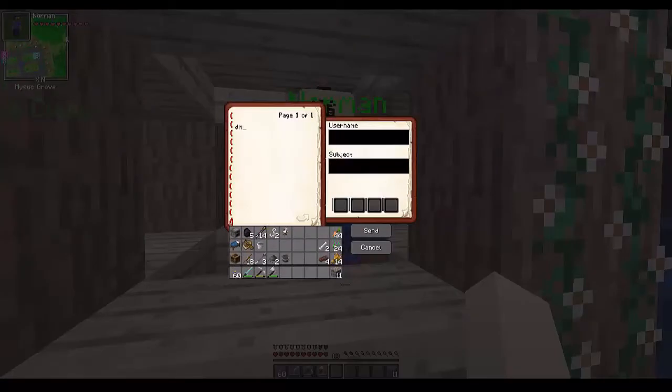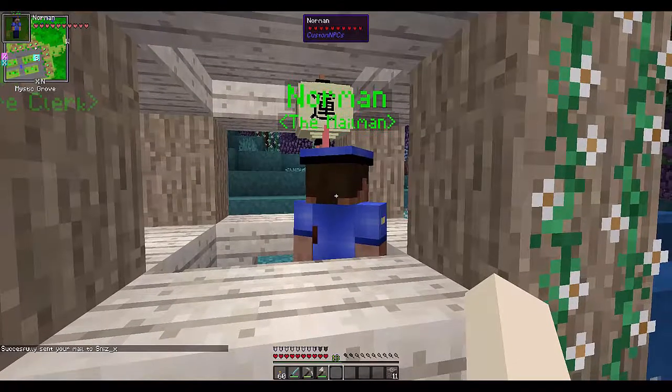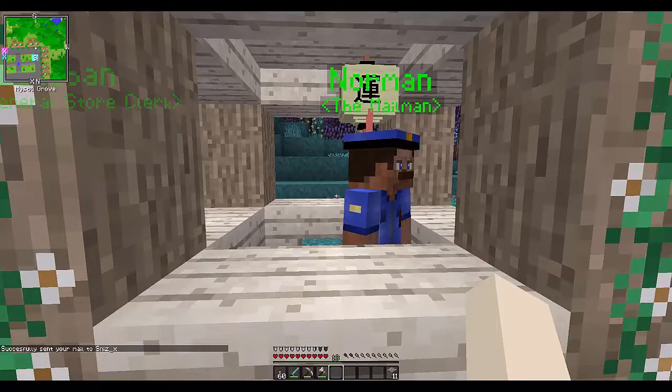Then we have Norman the mailman — he is super cool. You can write anything you want in here. Let's say I wanted to write a letter to Snizz — I would type in 'Hi Snizz' and we'll send him a gift as well. We'll send him some string, perfect, because he sent me a water bucket and an office chair in his last letter. Then you put in the Minecraft username and put something for the subject bar, and you can see down in the corner it says 'successfully sent your mail to Snizz.'